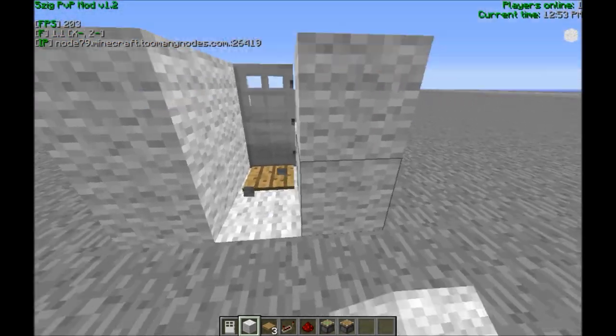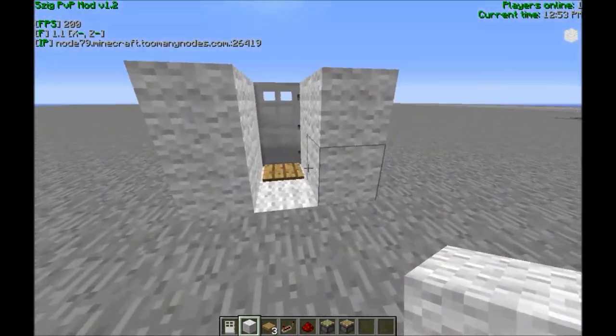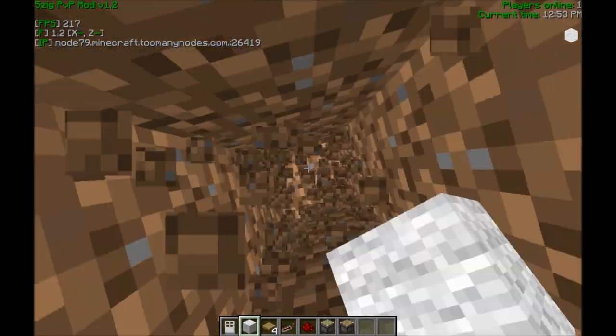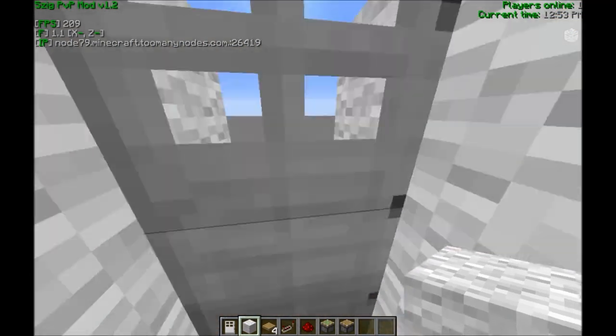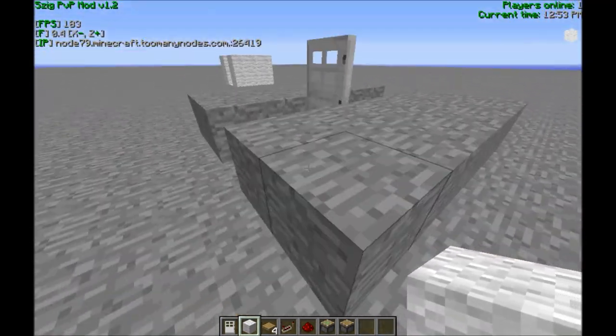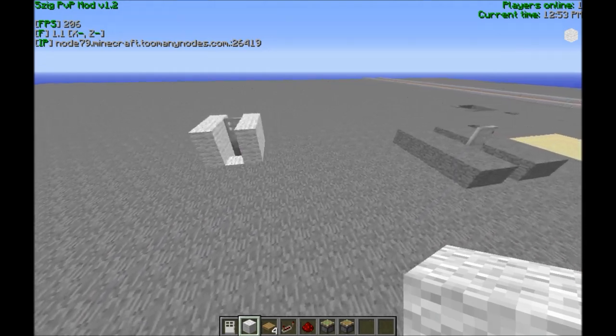You build a nice little base around it and it'll cover the trap naturally. They'll go 'oh look a door,' walk through it, and fall into the trap with a hopper waiting below. Those are three quick traps that were requested on my Kohi hardcore factions series because I've been doing so much trapping.